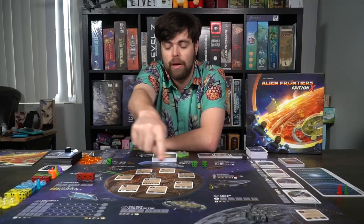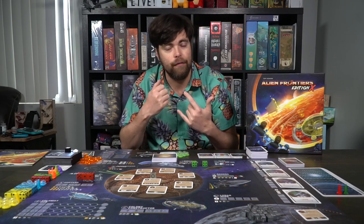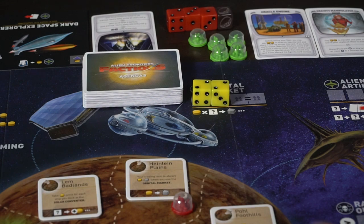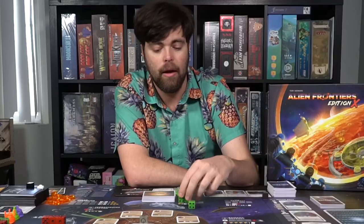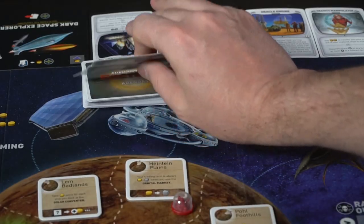Each location that has a three or four on it means you can only place there if your game contains three or four players. The orbital market lets you place two of the same type of die, and your sun resource multiplied by that number generates one of those specific ores. You can do a one-for-one trade or as many as you'd like. It's also a way to draw two new faction cards.